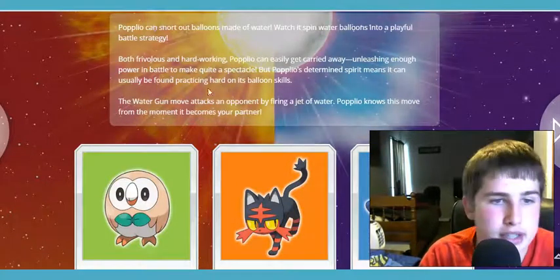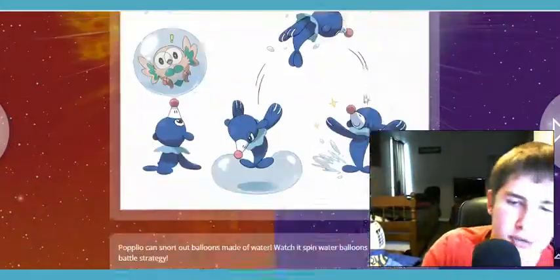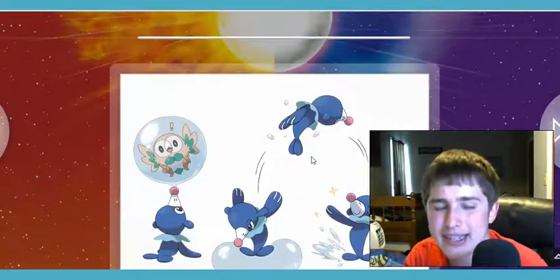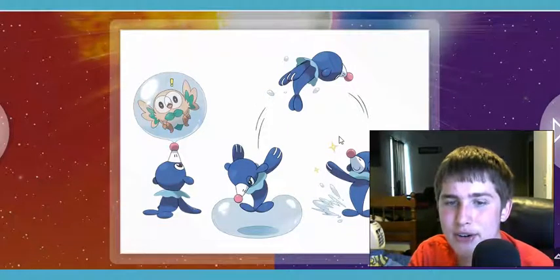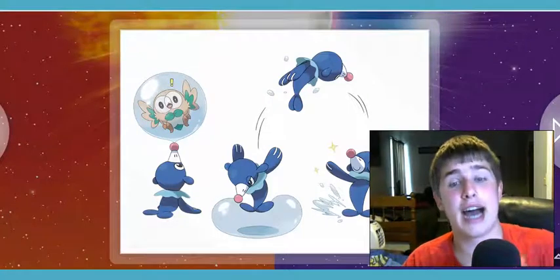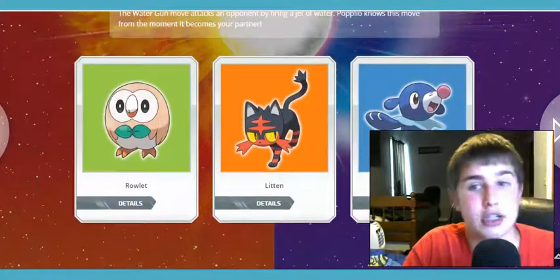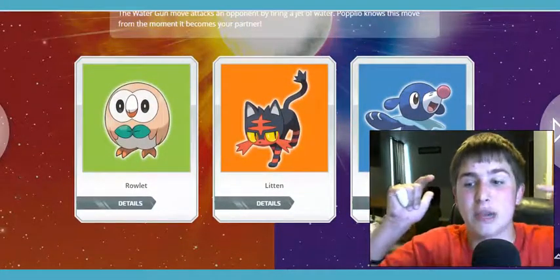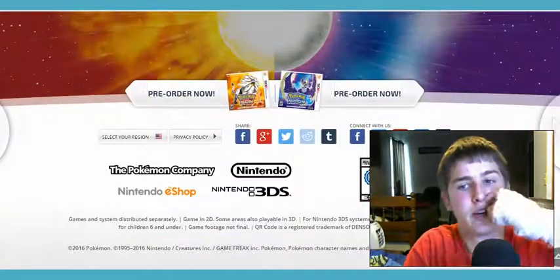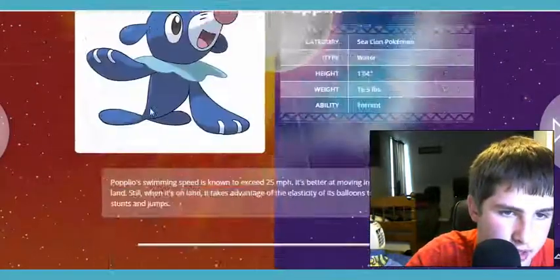Popplio's determined spirit means it's usually going to be found practicing hard on its balloon skills. So he can blow bubbles from his nose — that's kind of weird, but come on, he's got a clown nose. He's so adorable and I want a plushie of Popplio because I just absolutely love this Pokemon. So I'm going to be choosing Popplio. Nice job Nintendo and Game Freak — you did a spectacular job picking your starter Pokemon. Team Popplio, everybody! Leave a comment below telling me which Pokemon you will be choosing for your starter.